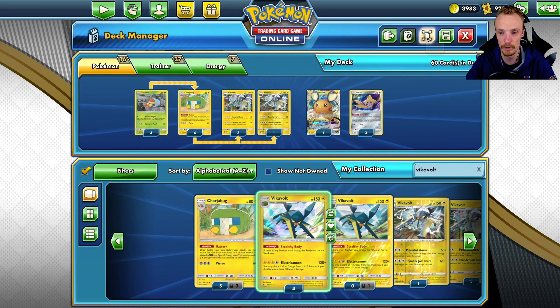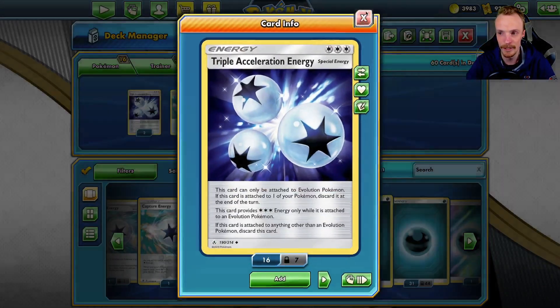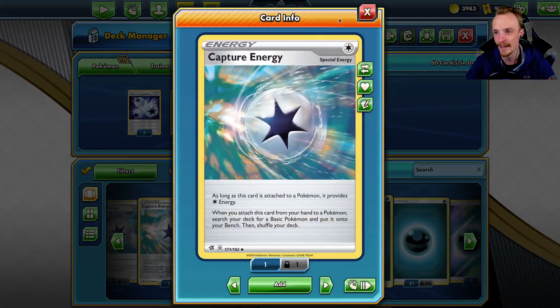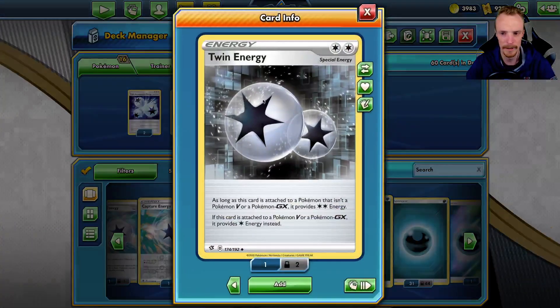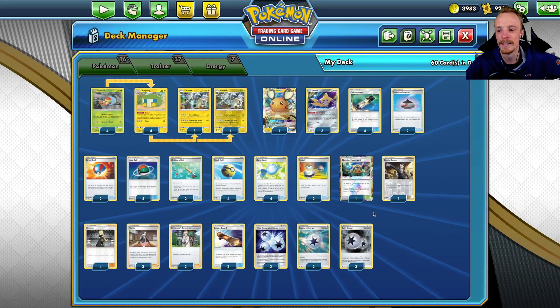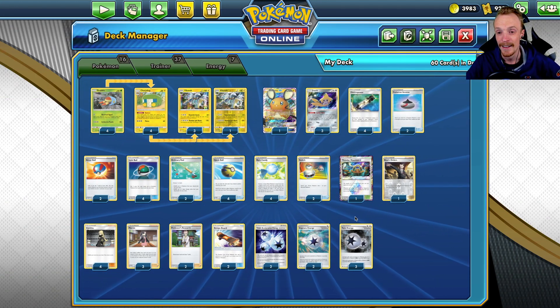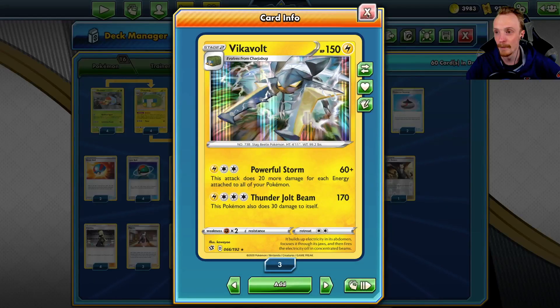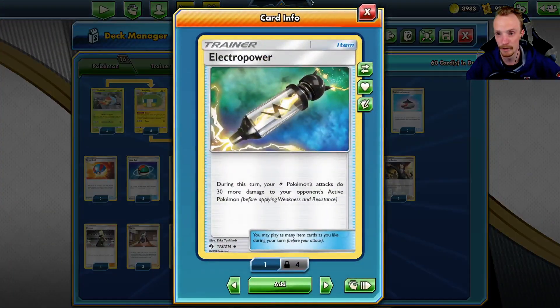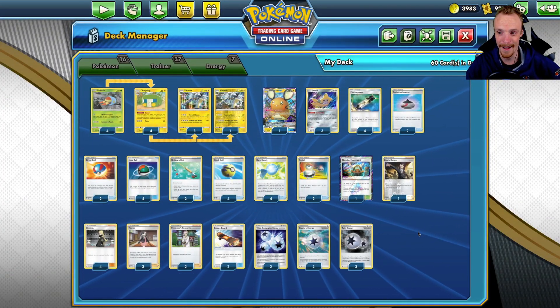Plus our energy attachment — we can use things such as our Triple Acceleration for an extra three energies, our Capture Energy for one, and Twin Energy for a couple. So we've got plenty of ways to really ramp up the damage super quickly. And we haven't even mentioned that we're a Lightning Pokémon, so we also have Electro Powers. The numbers can build up quite big, quite quickly.